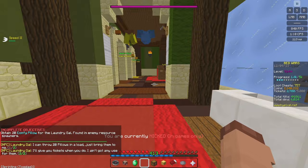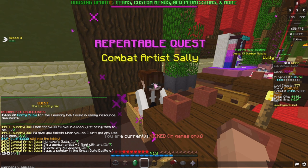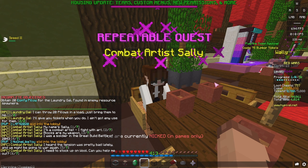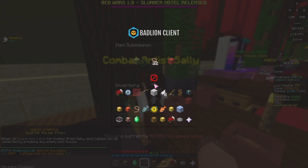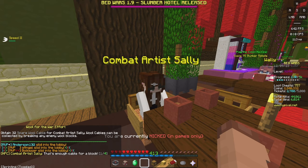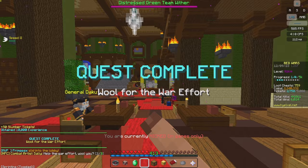There's also another new repeatable quest to the right when you walk in — Combat Artist Sally. 'My name's Sally. I'm a combat artist — I fight with art. Blocks are my weapon. I was a soldier in the Great Bull Battle of 2043. I heard the tension is bad lately and we might be going to war again. I need to stock up on wool — can you help me out? Wool cables would do.' You need to bring 32, and once you do, she says: 'That's enough cable for a block, but I can't create art with just one block. Bring me more.' You get 50 slumber tickets and 10,000 Bedwars XP. For all these repeatable quests, you get 50 slumber tickets every single time you redo them.